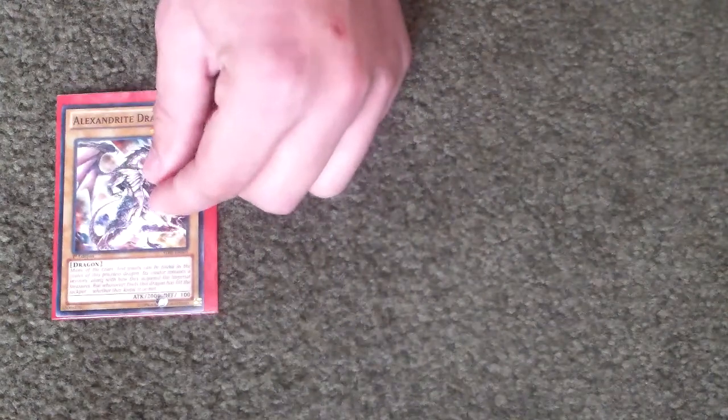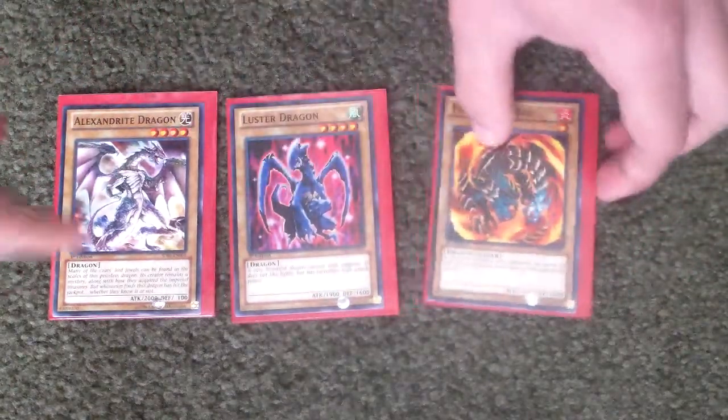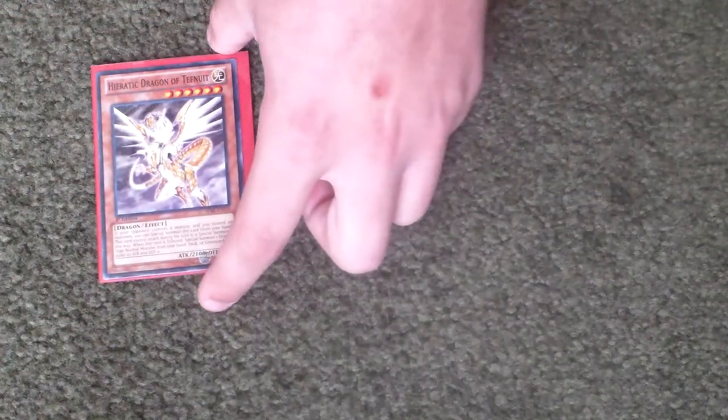And then Alexandrite Dragon, Luster Dragon, and Flameville Guard — just normal monsters, all really good. And then Rider of the Stormwinds, really good card too. Dark Storm Dragon, also really good. Kizer Glider, really good. And Heretic Dragon, Dragon of Tefnuet — also a really good card. So that's basically it for the monsters.